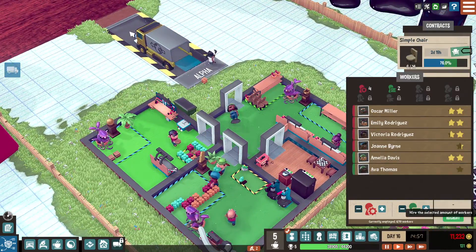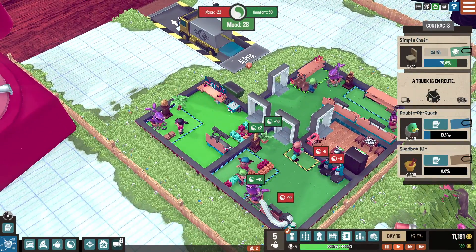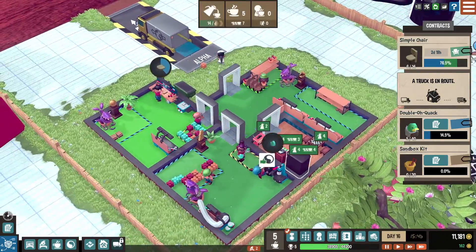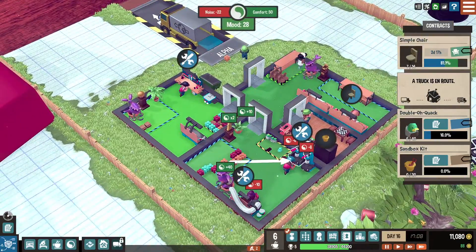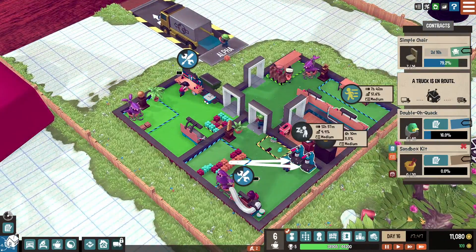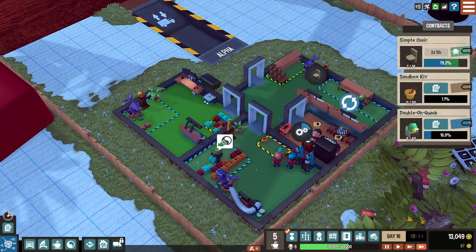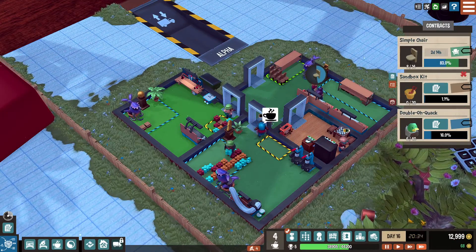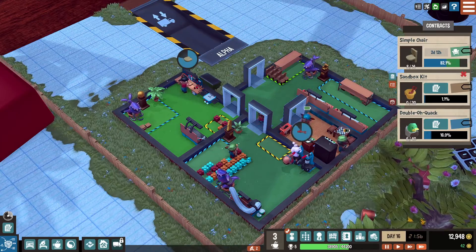With that we're gonna do another hauler — I want stuff to be flowing through this place pretty easily. Higher priority, and then simple chairs go right above that. A little quacks — I don't care so much about this. These are pretty hot so I want to make sure I make a lot of money from them and turn these out as quick as possible.